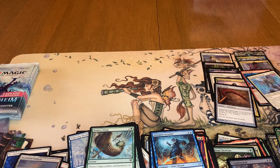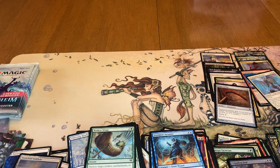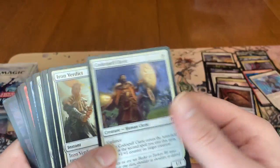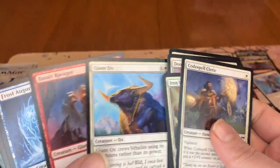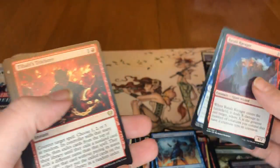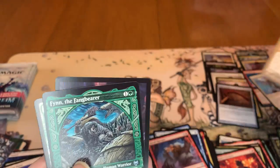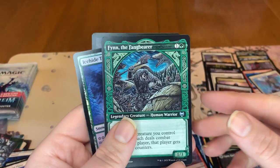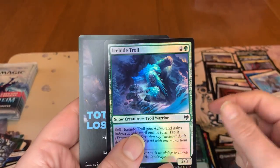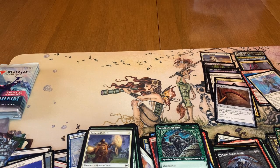Next art card is going to be Vega the Watcher. I really like that one — haven't seen that one yet. Got our land. Got our commons. Got our uncommons. Got a Tibalt's Trickery, which is good. We got Egon, God of Death. And we got Finn the Fangbearer. And Icehide Troll. And Dwarf Berserker Token.